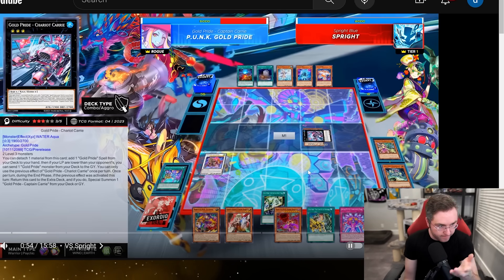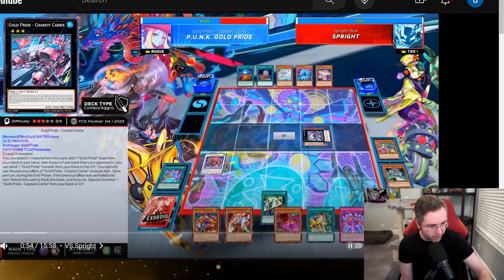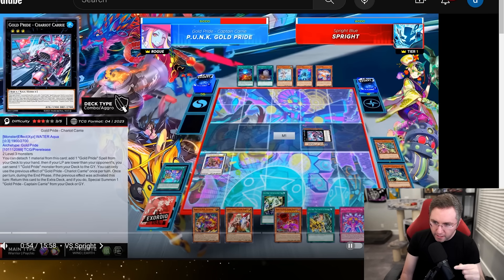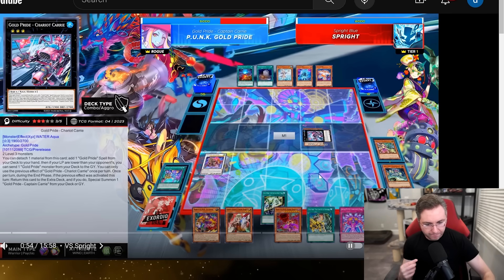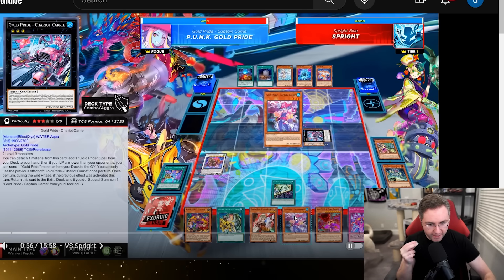Terror Top is fully unrestricted, which boosts the deck. Terror Top being unlimited was actually a leak for Gold Pride. Now we have the Gold Pride spell, which is going to be searching for our Gold Pride Captain Carry.